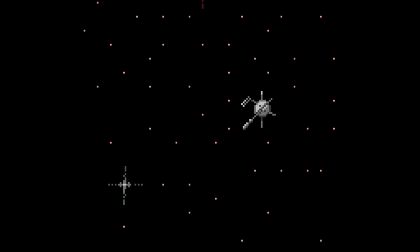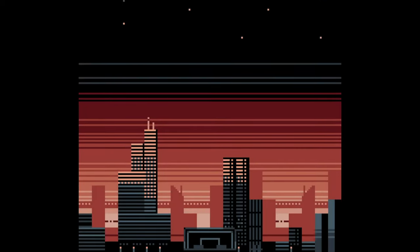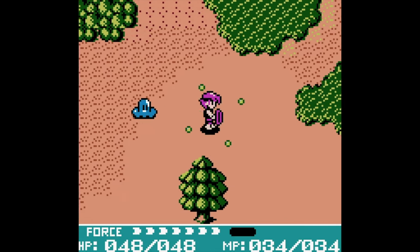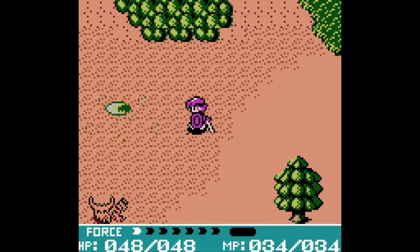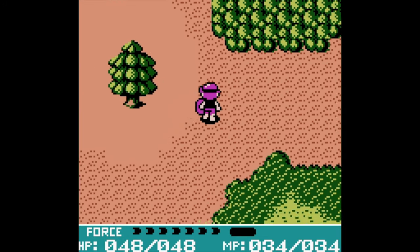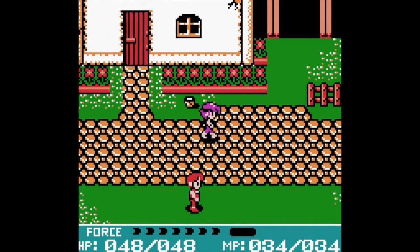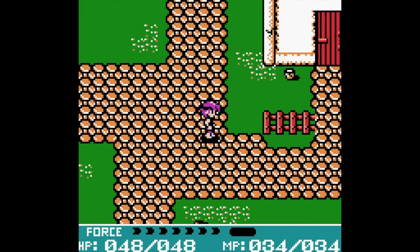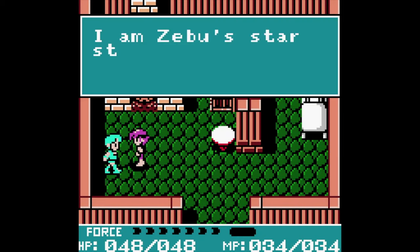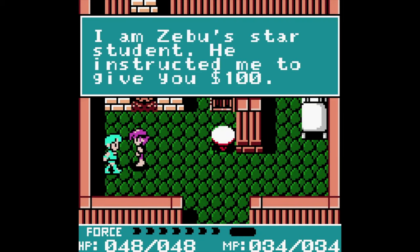Crystalis is an action RPG that is essentially a remake of an older title of the same name that was released for the NES in 1991. You play as a young man who has been frozen for several years, and is awakened with one purpose — that being to defeat an evil wizard who is terrorising the land. In order to do so, the player must travel the kingdom and locate four swords which have the power to finally turn the tide of the battle, and bring an end to the wizard's schemes.